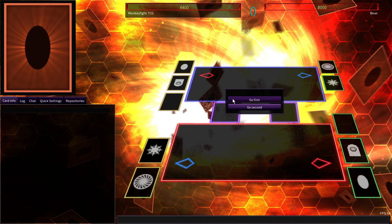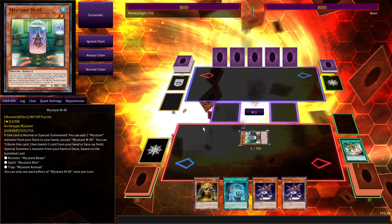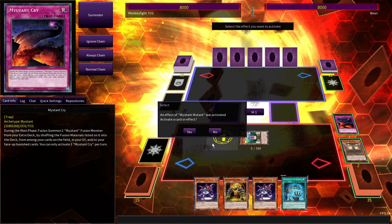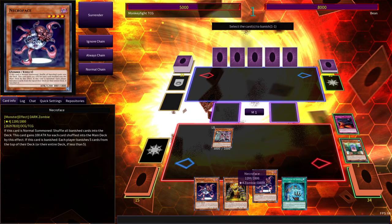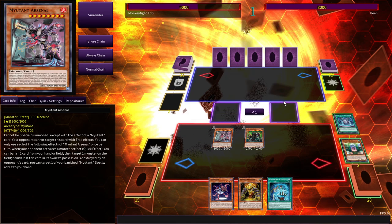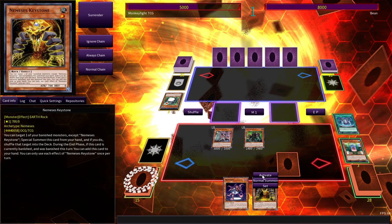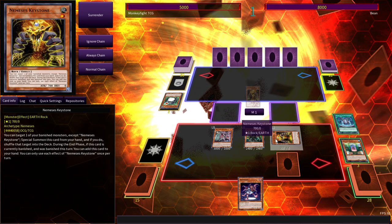And we're going first. That's pretty lucky for us. Let's see how he responds to the Mutant combo. We're going to go ahead and get our arsenal out. And we're going to go ahead and use our Necroface. Penguins! Interesting. We're going to go ahead and set one to counter his searching. We're going to use Nemesis Keystone to put the Necroface back into our deck, so we have a better chance of hitting one.